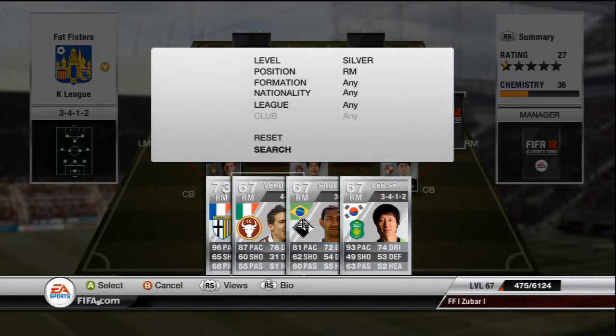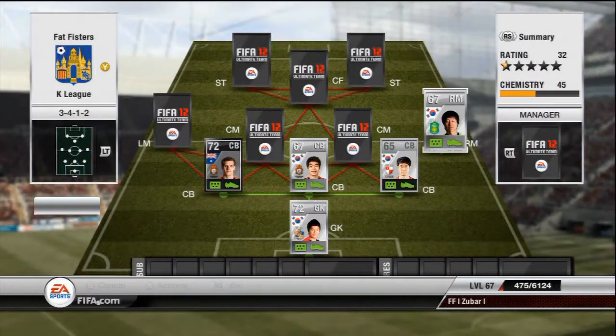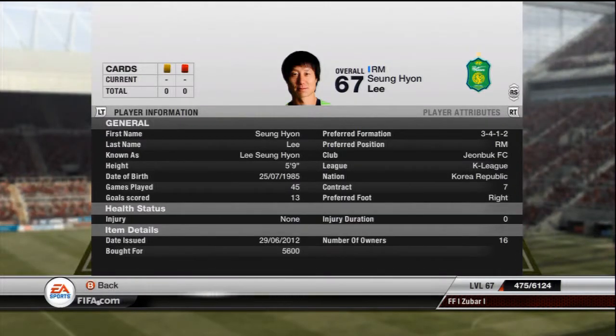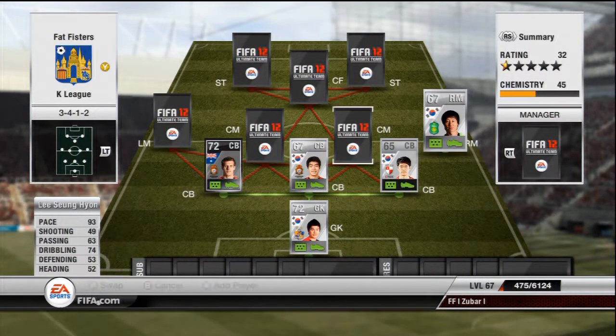Right mid, we have Lee Sung-Hong: 93 pace, 74 dribbling, 63 passing — not great stats, let's be honest, but there's just the pace, and you get a couple of crosses in. Paid 5.5k for him, very good player — you can just pace it and cross it in basically.